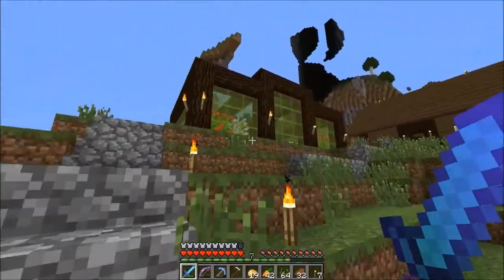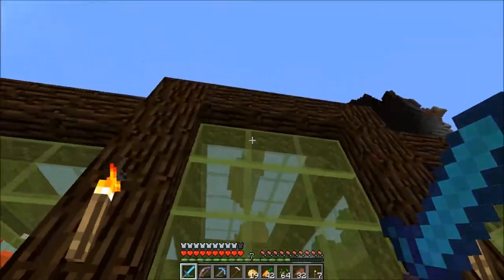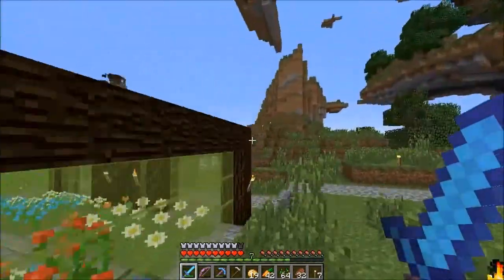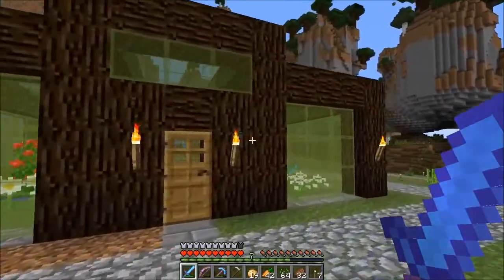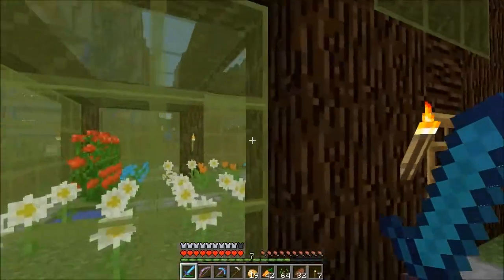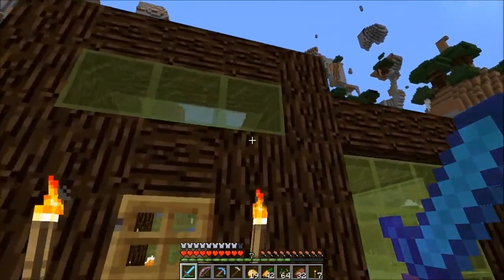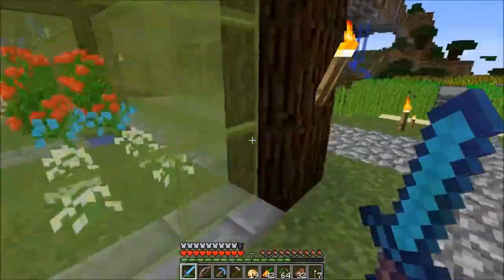First things first, I changed up the greenhouse a bit. I raised the middle part up one block, just so it seems less square — a little bit of extra flare. And then I moved the wood pillar thing so they match over there, and put three rows of full glass right there. And yeah, that's about that for that.